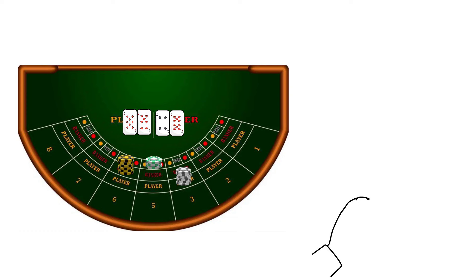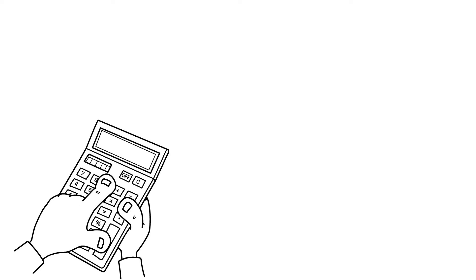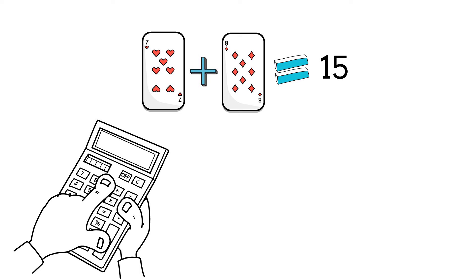Next, the total value of the cards is calculated by adding the values of the two cards. If the score goes over nine, the tens digit is dropped so that the score is a single digit number. For example, a seven and an eight would total 15. Once the tens digit is dropped, this hand has a score of five.